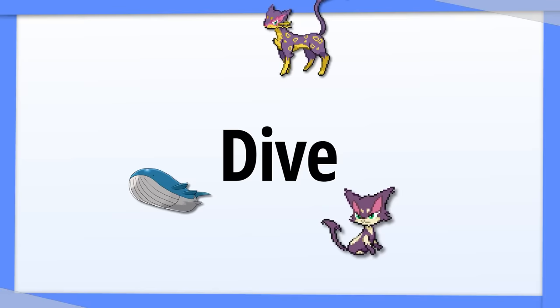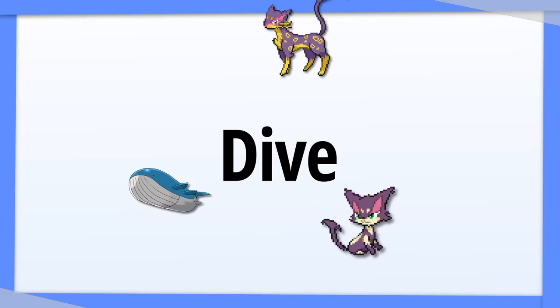How is it possible that a strategy described as unbeatable centers around Dive? I haven't given you all the pieces yet.